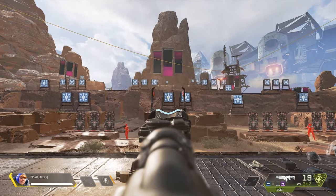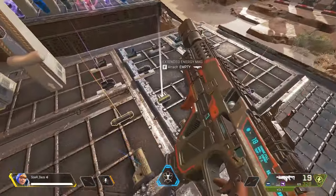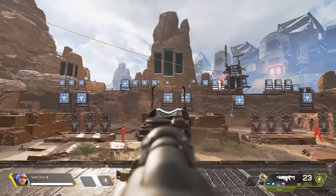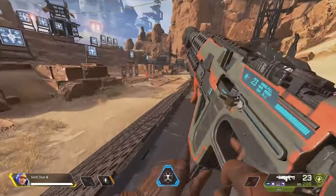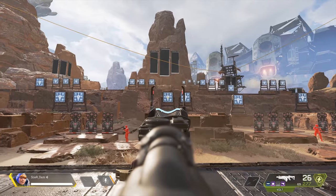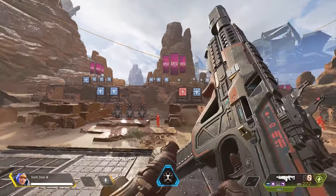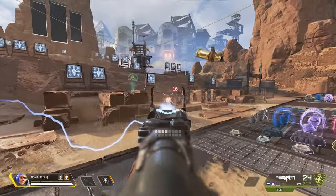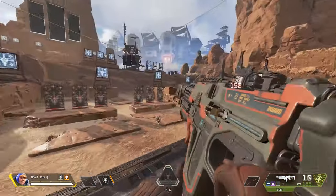Let's talk about damage output. Without a mag you have 19 rounds for 304 damage. Tier 1 mag gives 21 rounds for 336 damage. Tier 2 mag gives 23 rounds for 368 damage. Tier 3 mag gives 26 rounds for 416 damage. With the new armor adjustments, people will get fried even without a mag — this weapon is crazy.